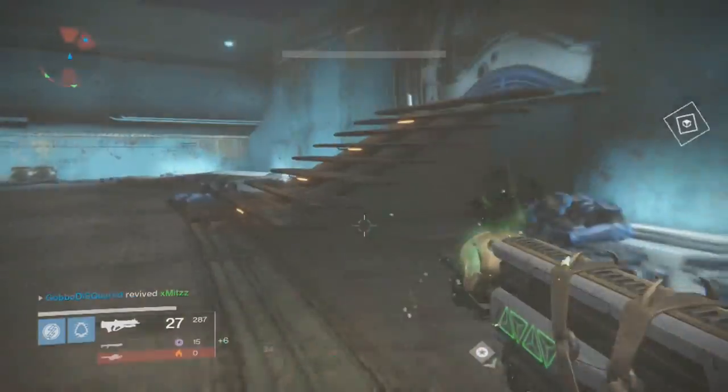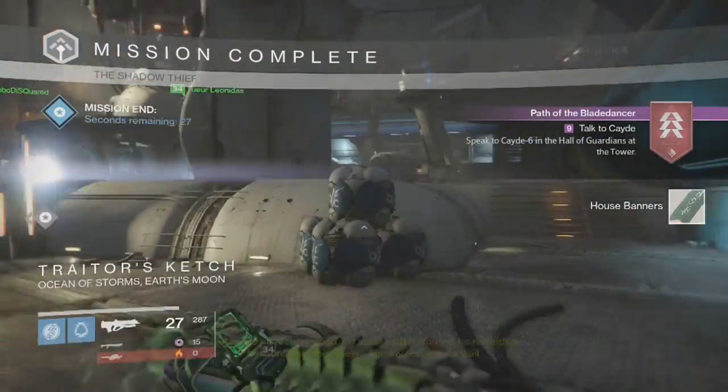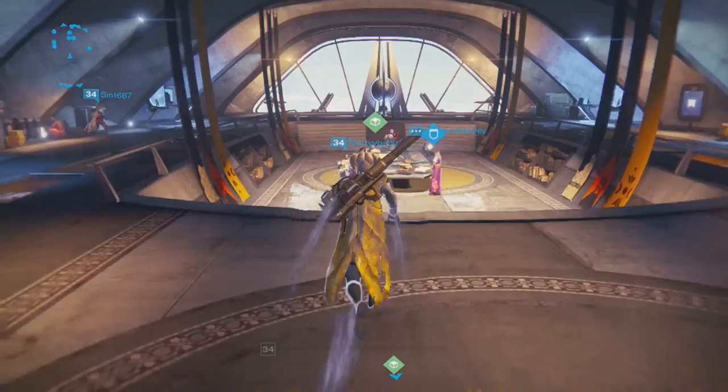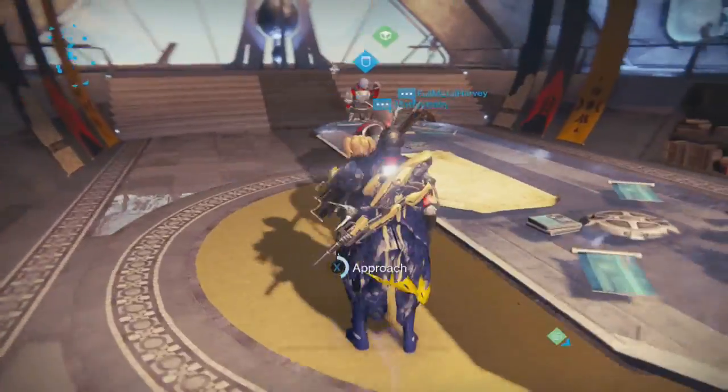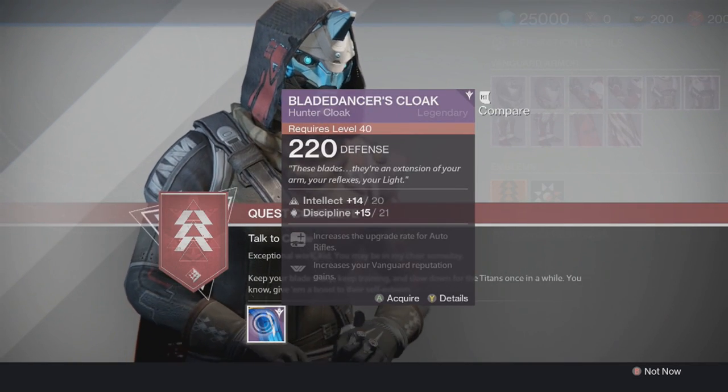Once you've killed 3 mages and 15 enemies with blade dancer, all you have to do now is complete the strike. Once you complete the strike, return to orbit and go to the Tower. The path for the blade dancer is complete — head over to Cade's table or the lady and redeem the quest.